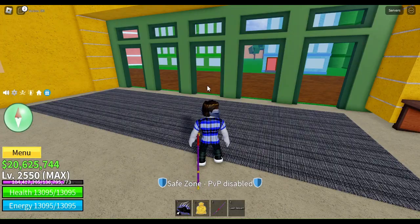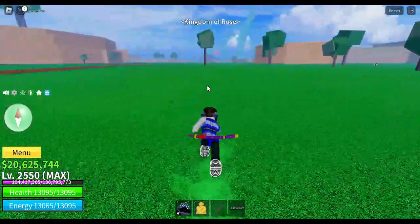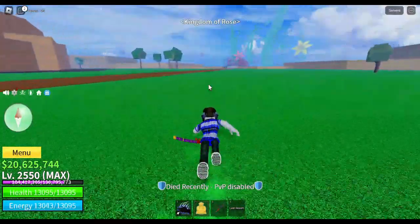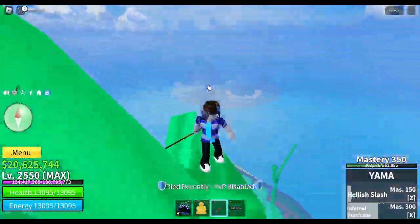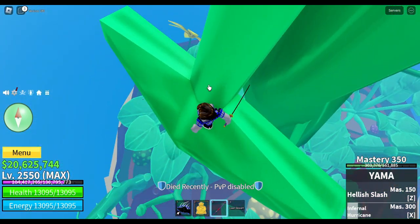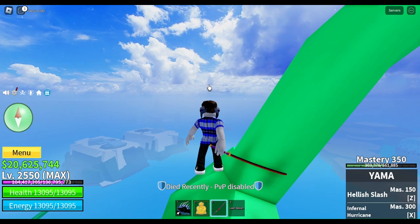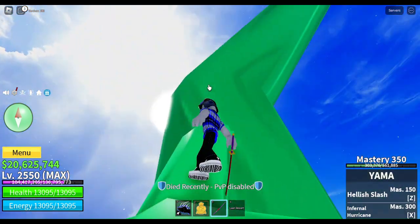After you have bought every single sword from the legendary sword dealer and gotten them to mastery 300, you have to go to green zone. If you want to try to get here, you have to do all of this parkour. It takes a really long time if you don't have the Yama sword, which has a lot of movement — it's way easier when you have Yama.